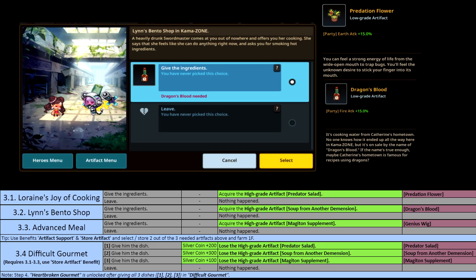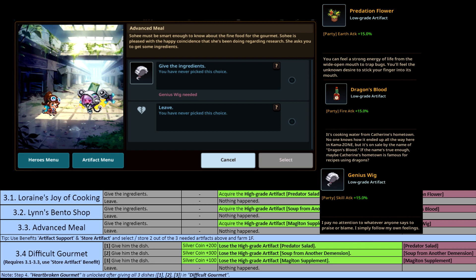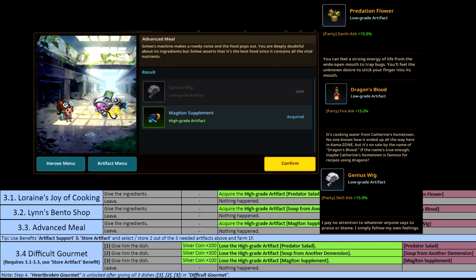The next one is Linz Bento Shop in Camazone. You will need Dragon's Blood for this one. So you could start with these two first — bring them with you and store them. The third one is Advanced Meal, and for that you will need the Genius Wig. Bring two of these artifacts with you and keep resetting Floor 1 until you get all three artifacts. However, when you do get one, you will want to store that one instead — like in this case, Magiton Supplement — and then keep resetting.